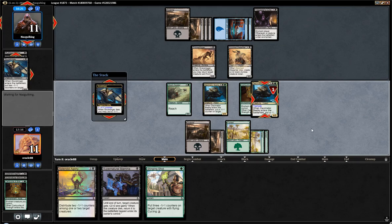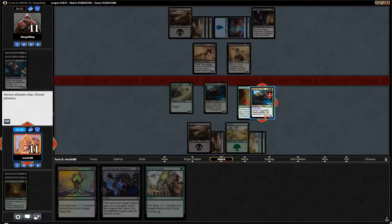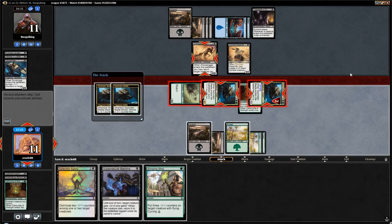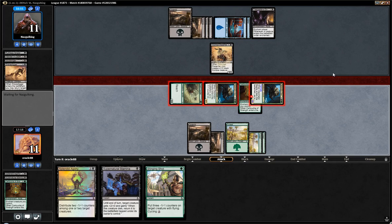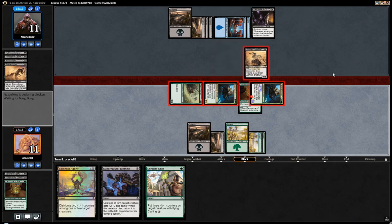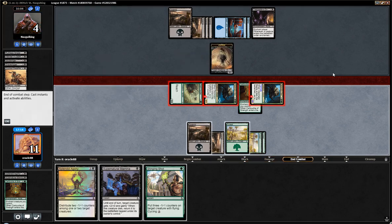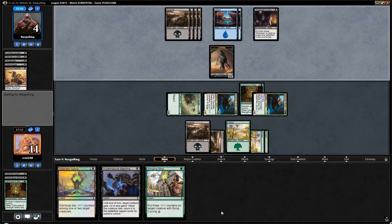We could start attacking with Spider — we should probably start attacking with Spider. Remove one here, put one here, remove one here, put one here. Complete decimation of the opponent. I guess they jump block the one that doesn't trample, take seven, down to four. Even if they topdeck a Wondering Death or a Gravedigger every single turn from now on, they just die.